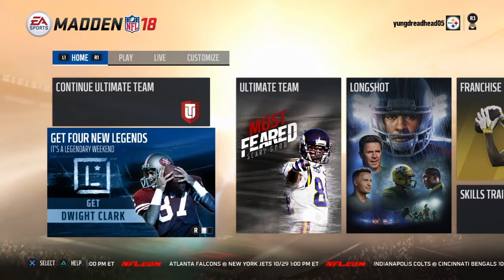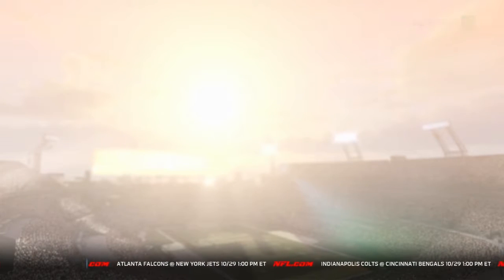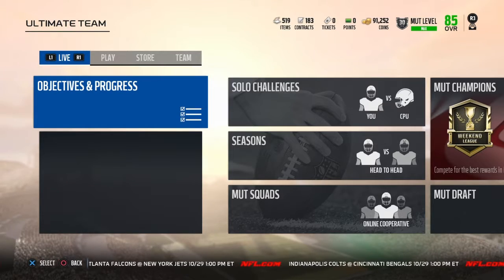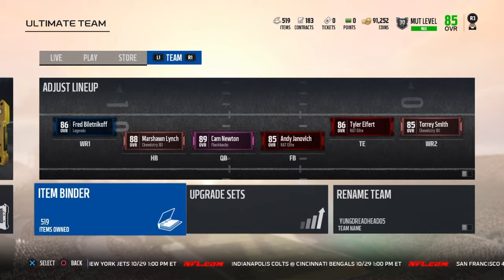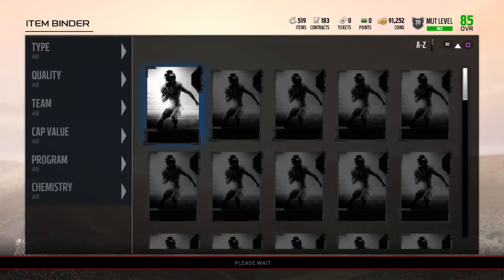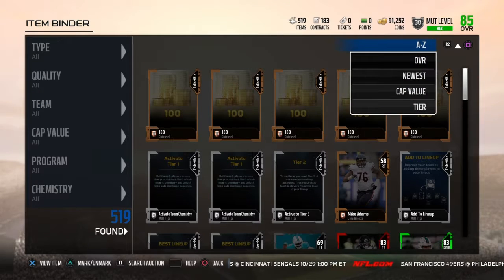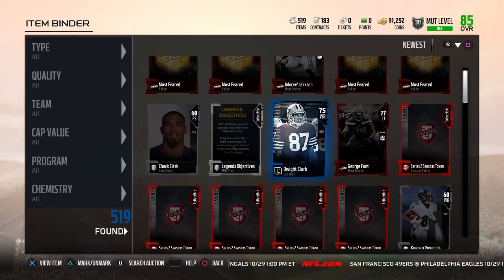To get Dwight Clark, first you need to go to Madden Ultimate Team and they should give you this Madden Legend Pack. Whenever they give you that pack, they should give you a 75 overall Dwight Clark. Let me go to my newest right here — as y'all see, I got Dwight Clark right here from the legends player pack that they gave me.